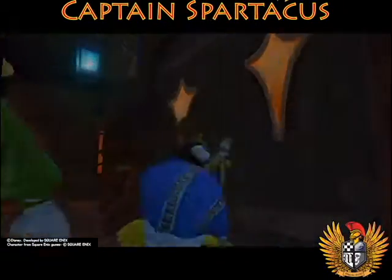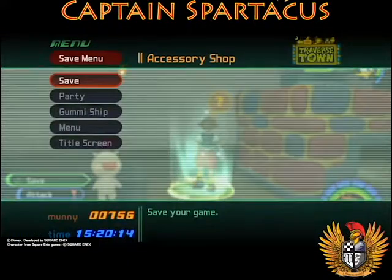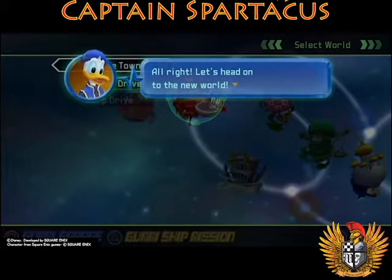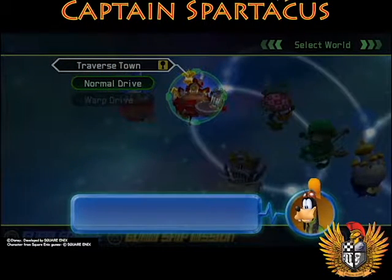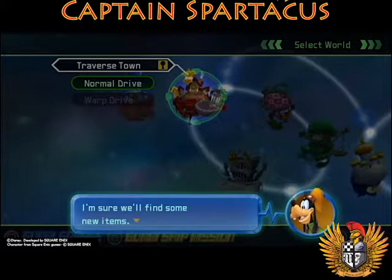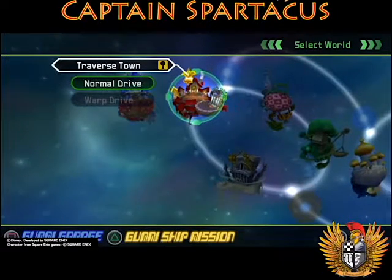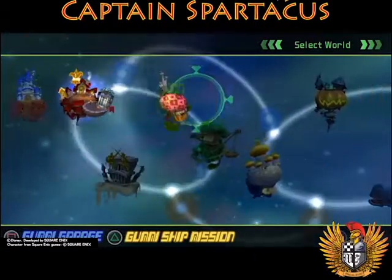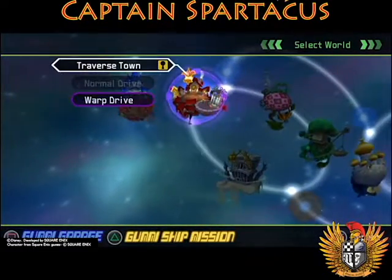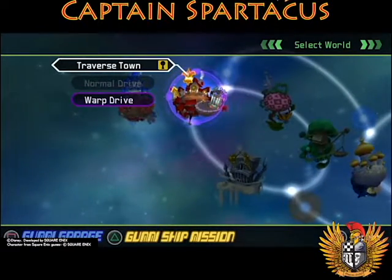So now we can go to a new world or try the tournaments at the Coliseum. Donald suggests we don't know what's out there — why don't we revisit other worlds first to find some new items? That's not a bad idea. I'm going to go sweep these worlds now that we have Glide, some Trinities, and High Jump, and search for stuff. If I find anything interesting I'll let you know — otherwise I'll be right back.